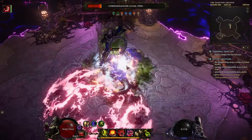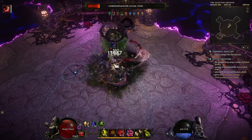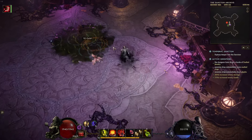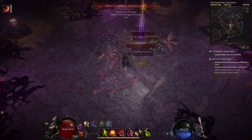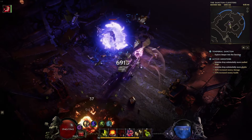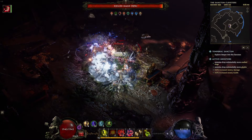Supplementing this is our falcon, who also throws Acid Flasks using all of our stats and scaling, while also providing us with some nice buffs and culling low health enemies. The biggest drawback to this build in this particular setup is that throwing all of those traps that throw all those flasks is very very mana hungry.